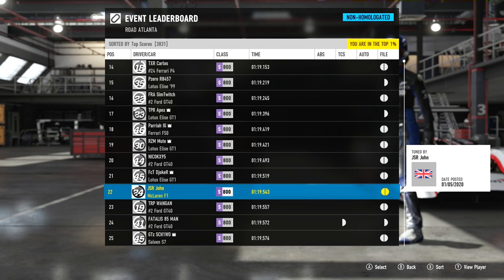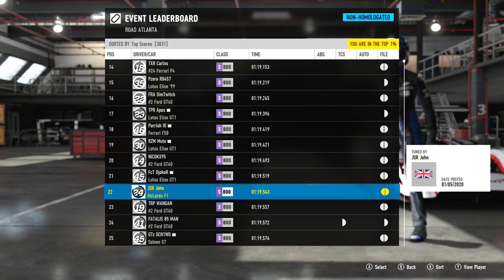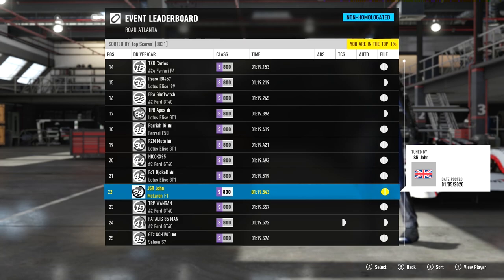Road Atlanta is the best example of that type of track, but this McLaren is also able to hit top 50 times at Spa, Silverstone, and Watkins Glen — and that's Watkins Glen with the bus stop, so it could perform even better in the alternate version. It's just an all-round fantastic car. I've made it a very stable setup, and I'll now take you through the lap and talk through how we got this time.